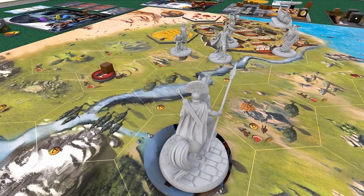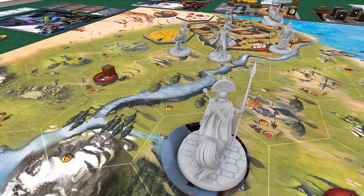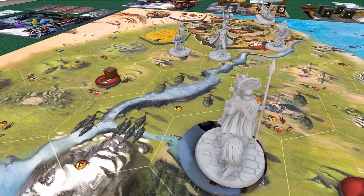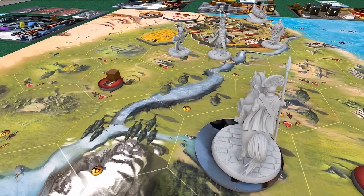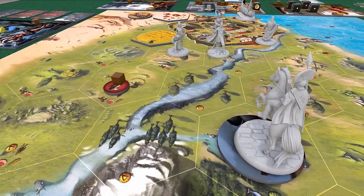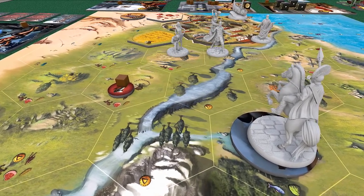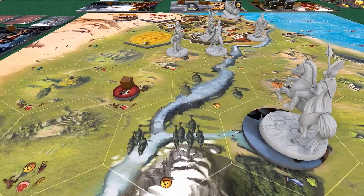Each round has four phases. There will be a setup phase where you set up your heroes. Then there's a player phase, and that's simultaneous - so all seven heroes will be acting at the same time. There's literally no downtime in this game, which is great. If you're playing a seven-player game, it shouldn't take any longer. After that you have the enemy phase and then the conclusion phase, and you go into the next round and hope you survive.